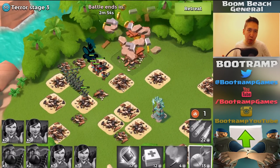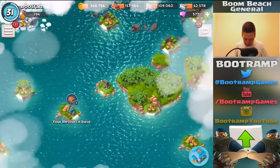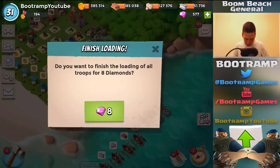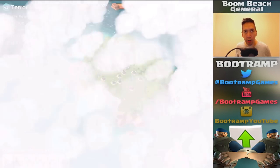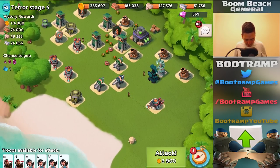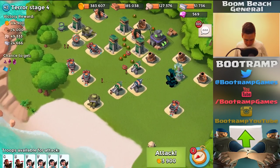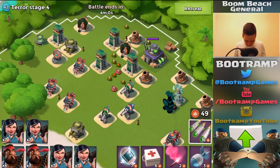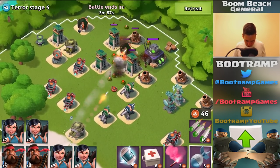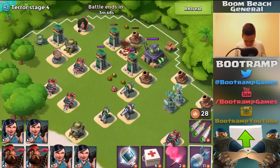I just love playing on my low level account, it's so much fun. Stage three just went down! The question is: will I be able to blast down stage four? We lost two heavies — going to instant-finish those. Checking out Dr. Terror stage four and it's definitely harder. I'm thinking I should take out the boom cannon behind it because that's going to stop my troops. Dropping a barrage and artillery shell on it, but clearly not enough damage — tossing two more artillery shells.